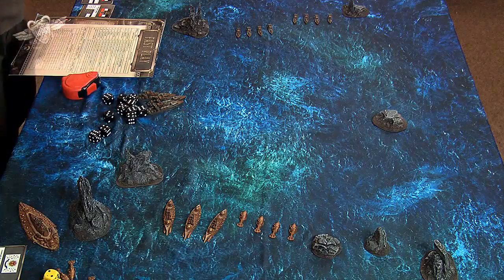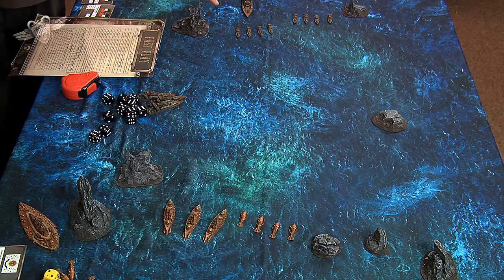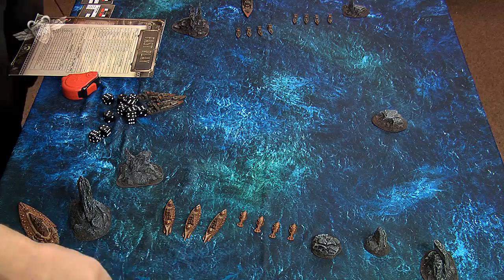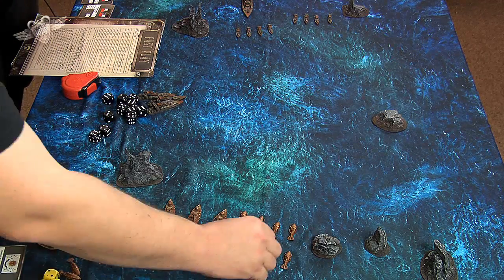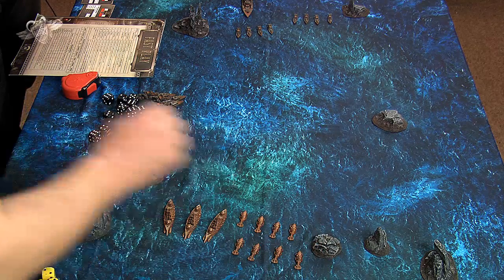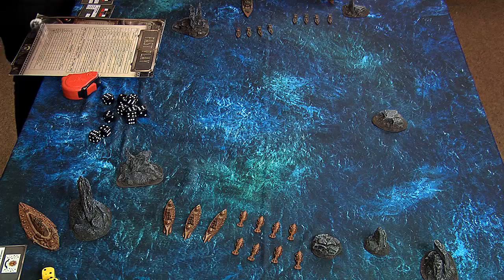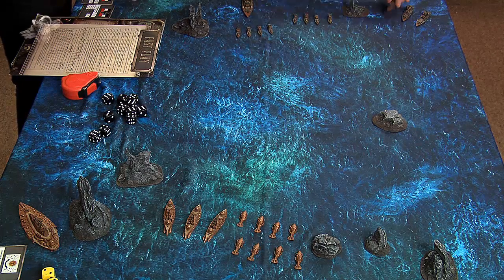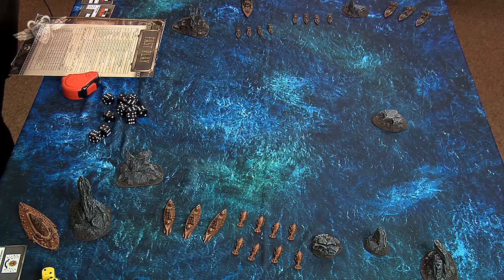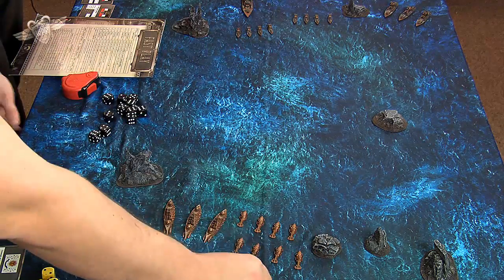Ben brings out his battleship behind his frigates — battleships can see over smaller frigates, so he has a screen against my cruisers but can still fire back. I line up my second squadron of frigates behind the first. Ben then deploys his cruisers off to the flank for a sneaky flanking maneuver. I hold my main battleship back in reserve.